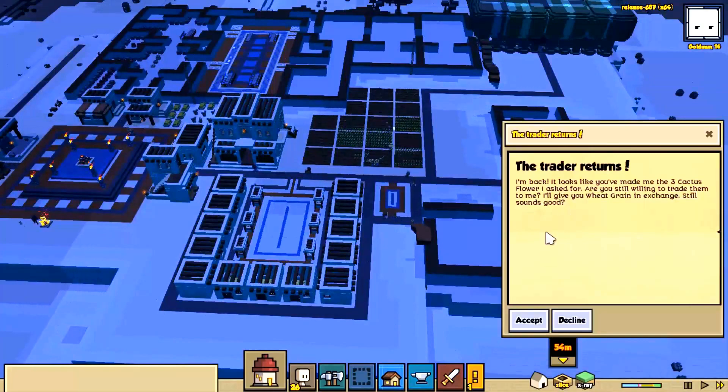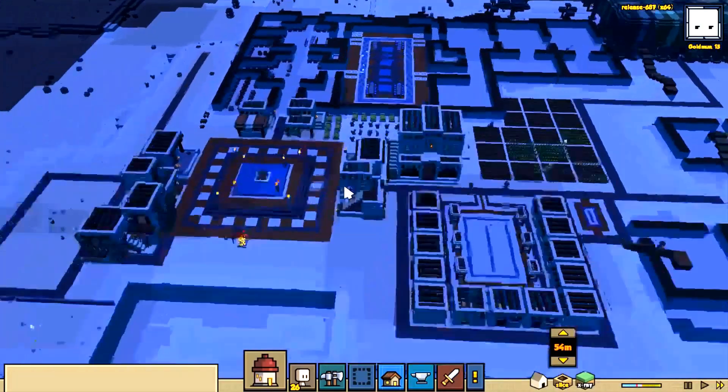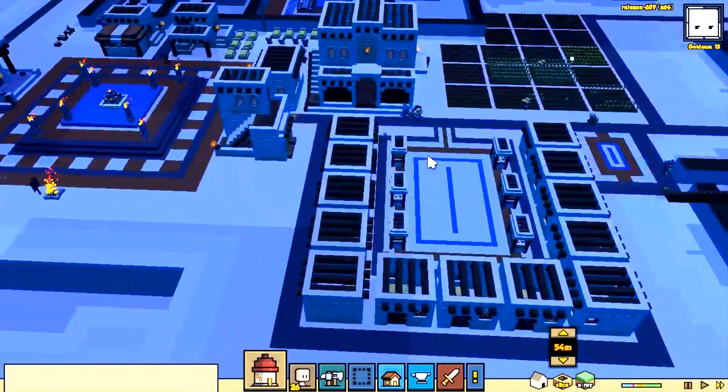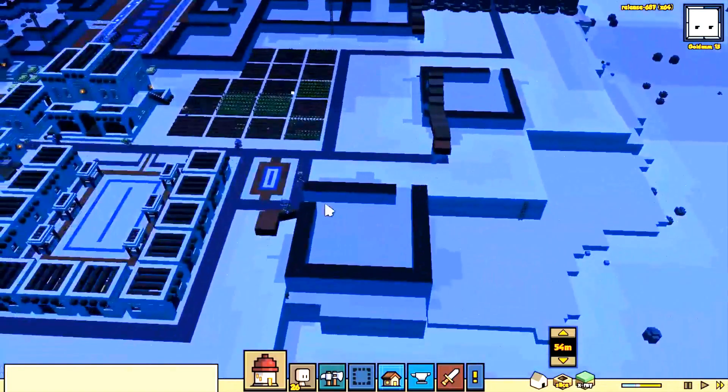A trader returned and we just got wheat grain — let's go ahead and activate that so now we can plant wheat. That's a neat little thing.